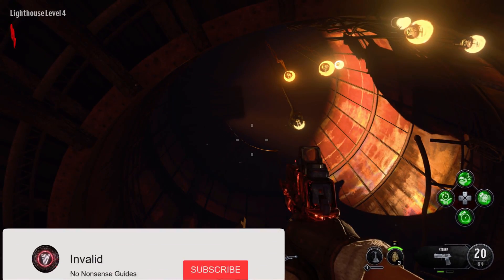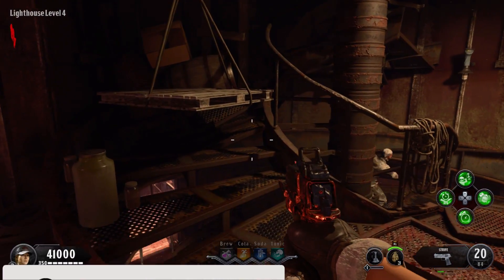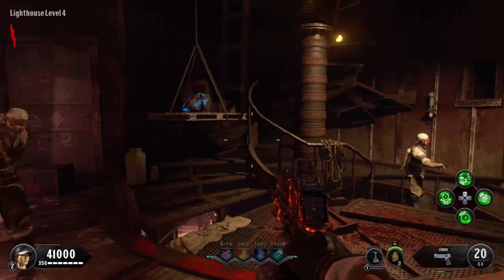Once you have the rock, make your way to the top of the lighthouse, which is level 4, and wait next to this ladder until the person up top drops down a wooden pallet so that you can give him the rock of 115.